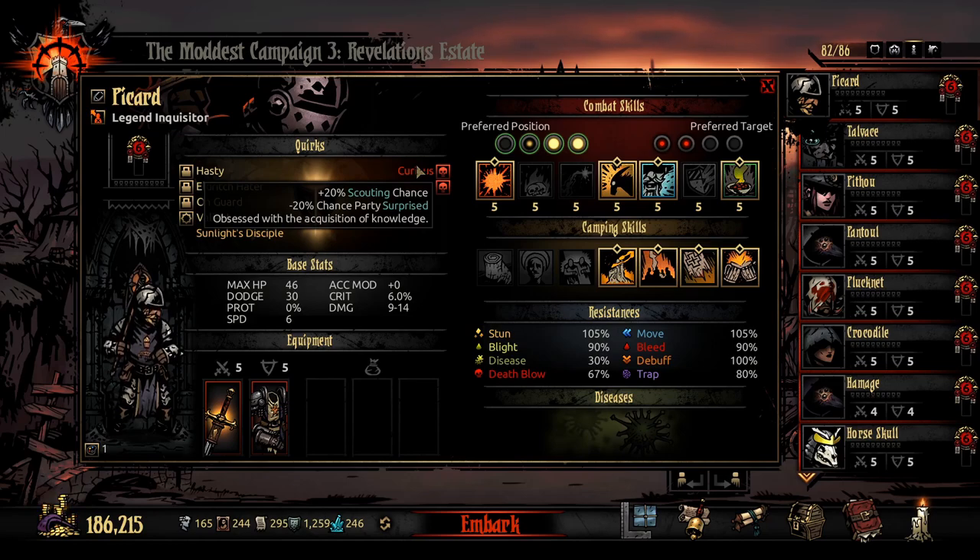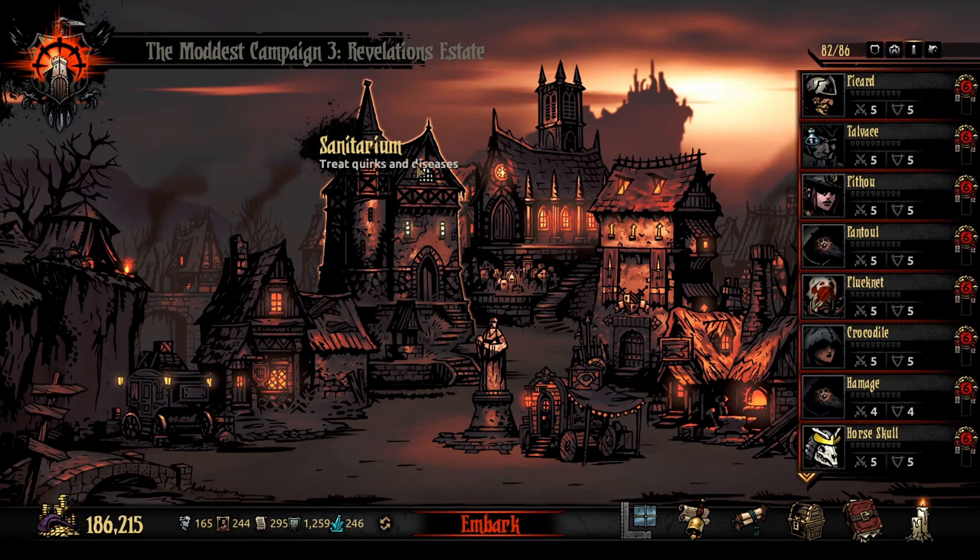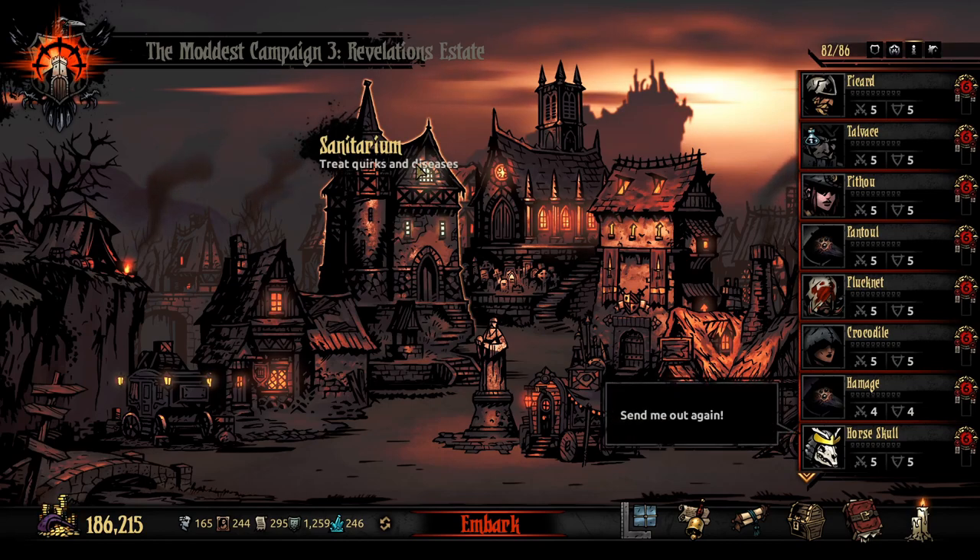But you do have a 20% chance to interact with every single curio, which is really noticeable. If you have a party of these people, it's a pain. But stuff like that makes you think, maybe I want to keep this negative quirk.